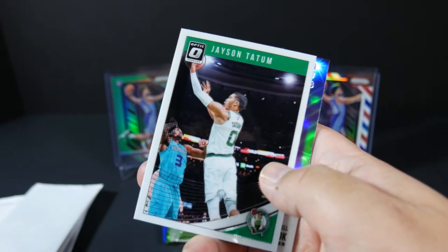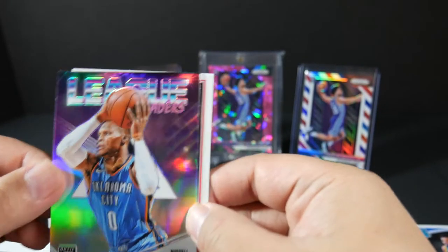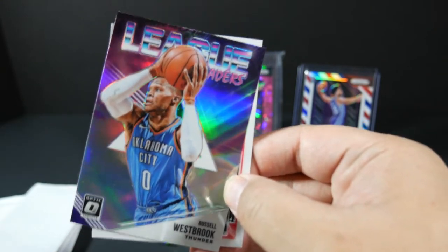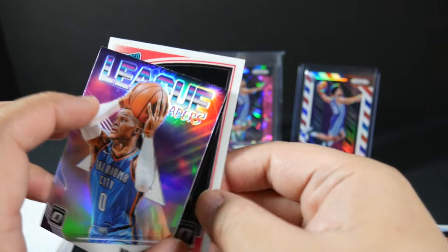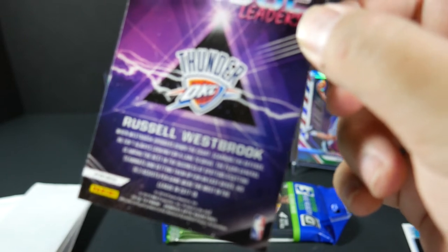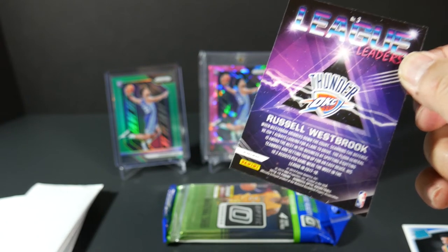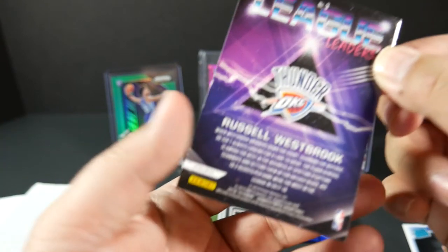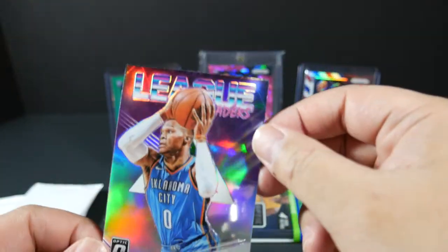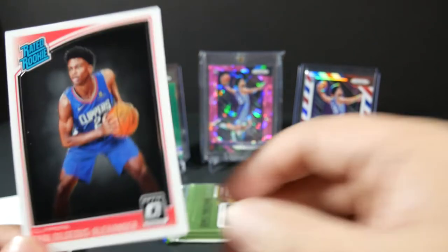Last pack of this hanger: Chris Paul base, Jayson Tatum base, and a League Leaders Russell Westbrook — this one is actually a prism, it has a nice shine to it. You can see the word 'prism' right there in the bottom left corner. Pretty cool card. Westbrook has had two monster seasons but now that he's with Paul George he's kind of toned it down a little bit. Also Shai Gilgeous-Alexander rookie base.